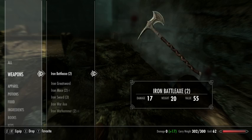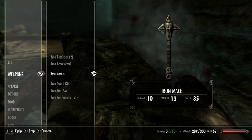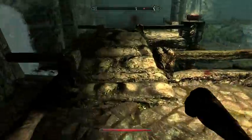I've already reached fullness with my carry weight, so I need to drop some of the heavier things. Let's drop the iron mace — it's not worth that much.